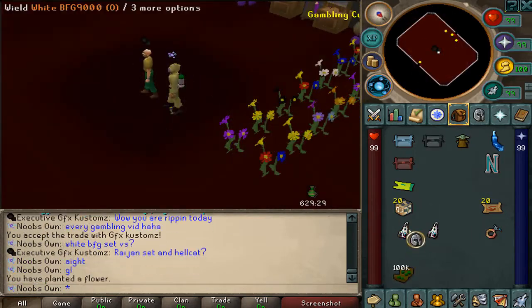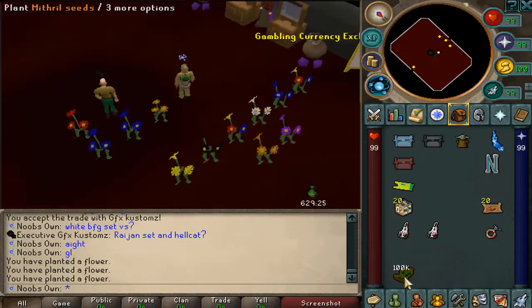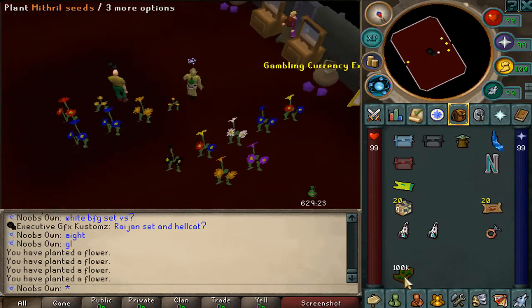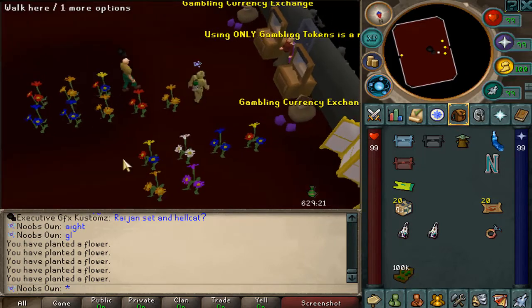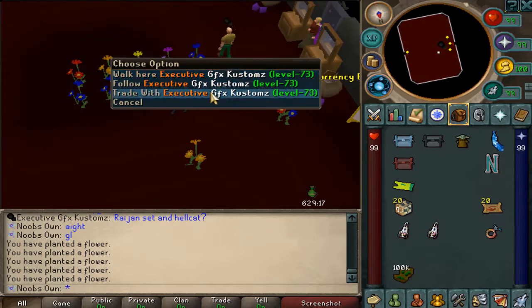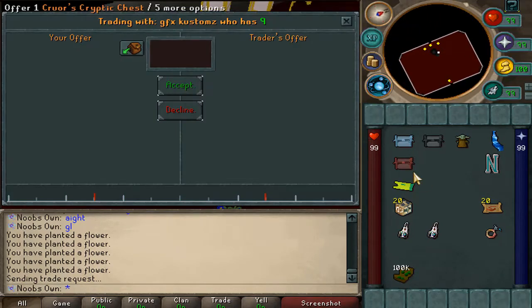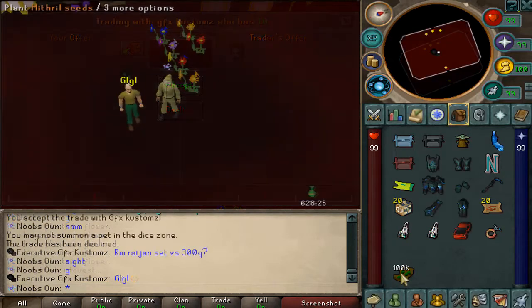Now doing my white battlefield guns versus a region set and the hellcat. A double blue — that's amazing. Two pair — I can live with that, that's decent. I managed to win! And now he busts — finally, I'm so happy about that.